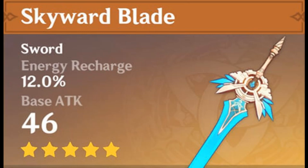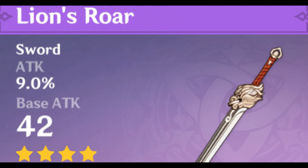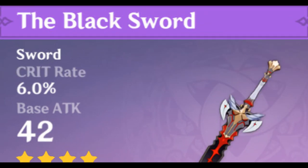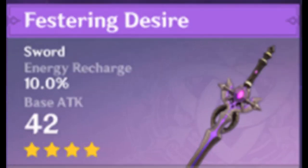Next up, if you don't have any high-refined weapons, you can go for either the Flute or Lion's Roar — I would personally recommend Flute over Lion's Roar. However, if you have a refined 4 or 5 Prototype Rancour, it's actually going to outshine both the Flute and Lion's Roar. I'm not including the Black Sword because the numbers show that at refined 5 it would outshine other weapons, but it's currently impossible to get it higher than refined 2. If you're using Kaeya as a support rather than a DPS, just get any weapon that has energy recharge as its substat. Sacrificial Sword would be the best, next would be Favonius Sword, and finally Festering Desire.